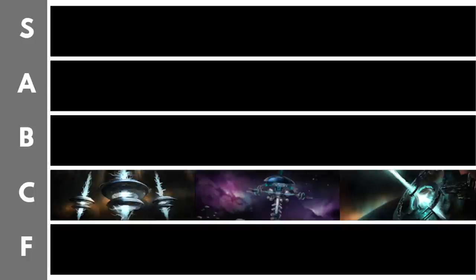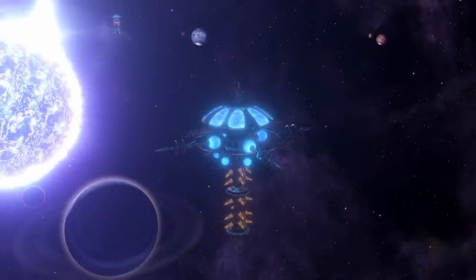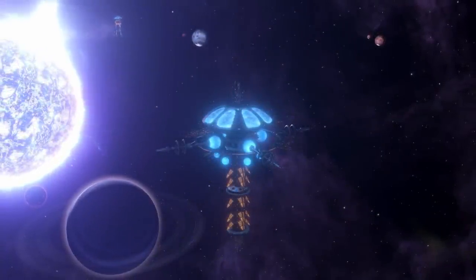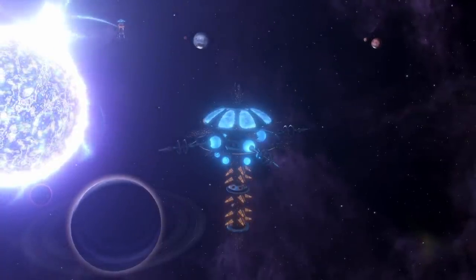Next up we have the Sentry Array. What it does as you upgrade it is increase your hyperlane scanner range, meaning you can see ships flying between hyperlanes. At the max completed level you can see the entire galaxy, as well as increasing your base intel. However, with the advent of the espionage system and pompous purists, the power of the Sentry Array has been vastly reduced. It costs a total of 45,000 alloys to fully upgrade, plus 300 influence and 25 years. One factor that does redeem it is that you can complete it relatively quickly — only five years per stage, meaning just 25 years from start to finish, making it one of the faster megastructures.